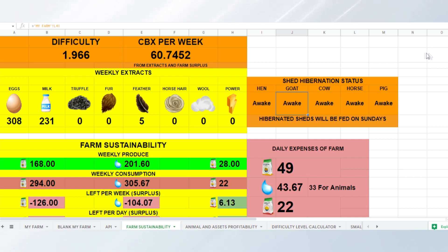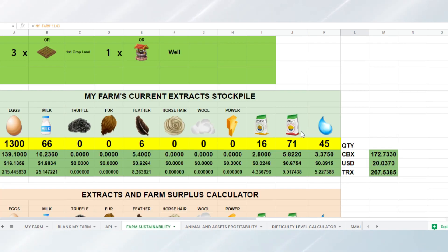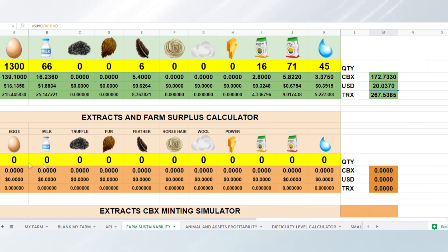The next page is the Farm Sustainability Sheet. Some additions include the weekly CBX, which now includes your farm surplus. Previously, the weekly CBX only counted your weekly extracts. Now it also includes your farm surplus if you have any. Here is the farm surplus and the shed status. Down here is where you can put your farm's current stockpile so that you will know how much your current extracts are worth at current prices.